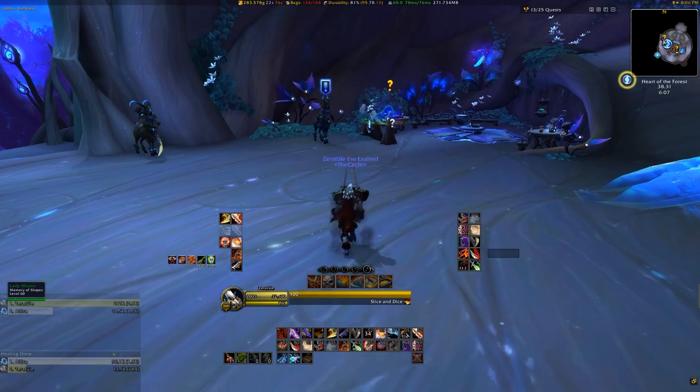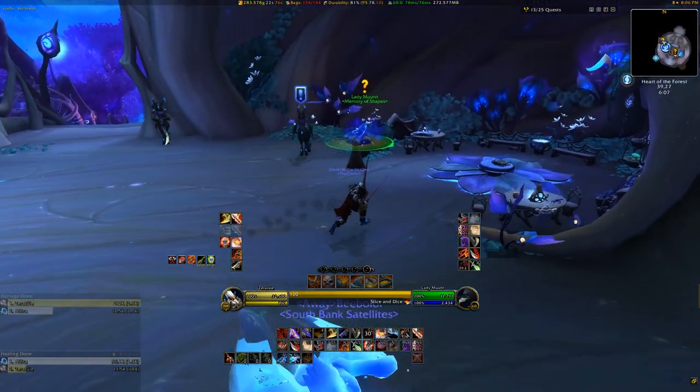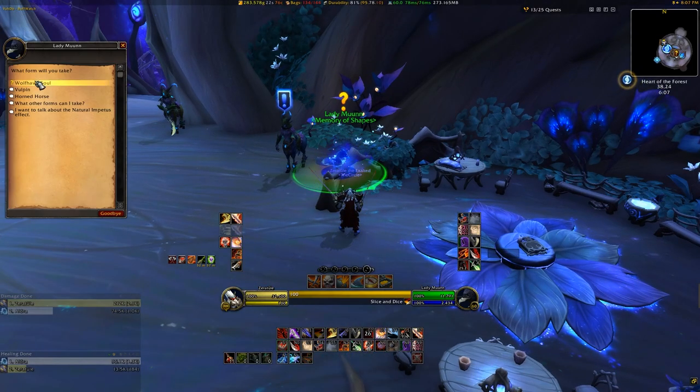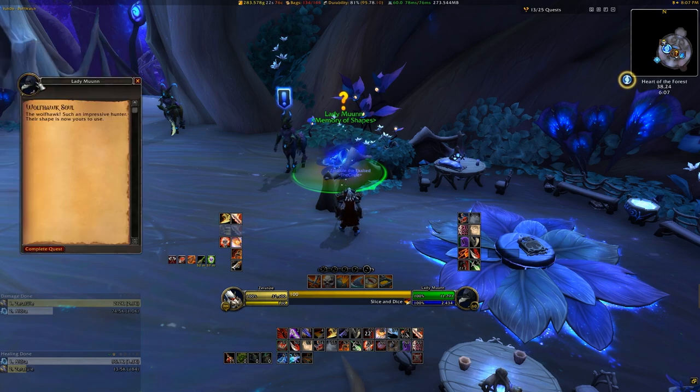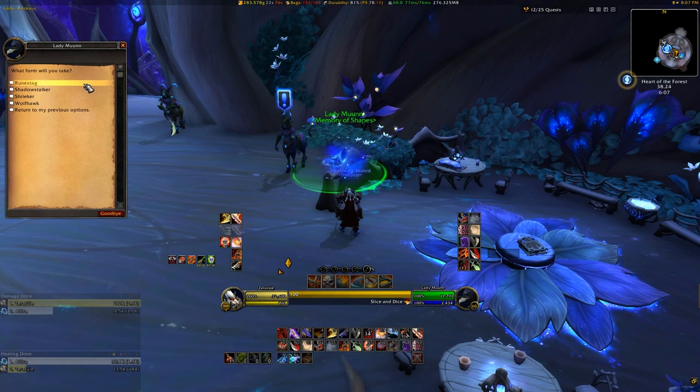Whenever you loot a soul shape form, you'll immediately get a quest from the item that you have to turn in to Lady Moon in the heart of the forest, which is our Covenant Sanctum. She's this bird form soul shape sitting perched by the ramp that you normally use to go up to the Flight Master. Once you hand this quest in to her, you can talk to her again and ask what additional forms you have available. This will allow you to set whatever one you'd like to use as your current soul shape form.